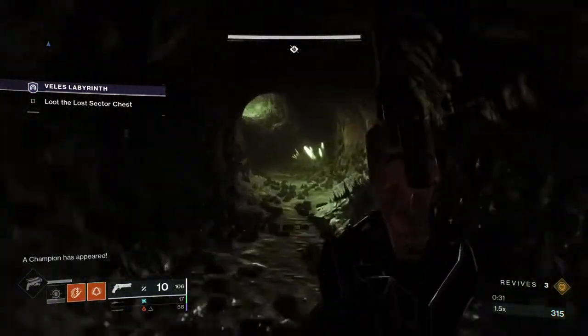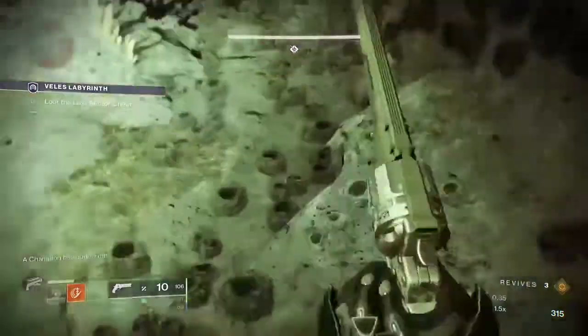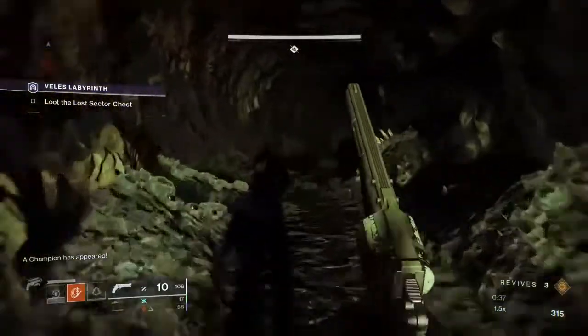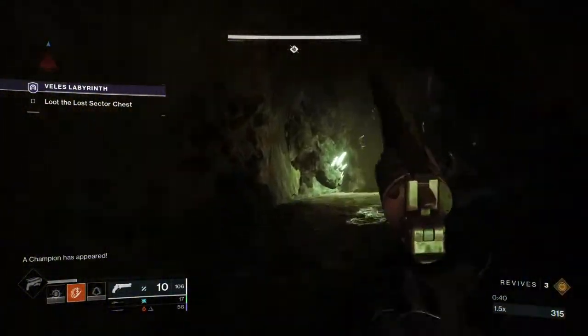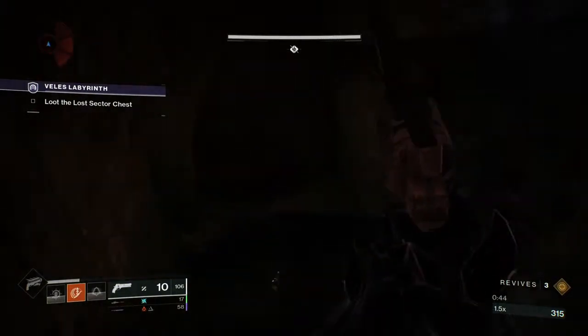Everything else is pretty complementary to counter the adds of the Lost Sector, with a weapon to break arc shields and to provide consistent DPS over a long range, whereas I paired Unstoppable Hand Cannon with Dire Promise to stagger the Ogre.